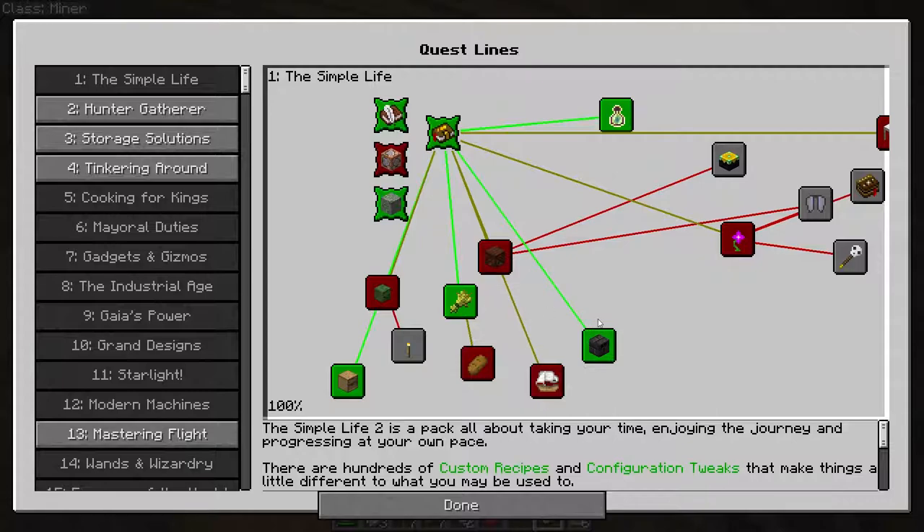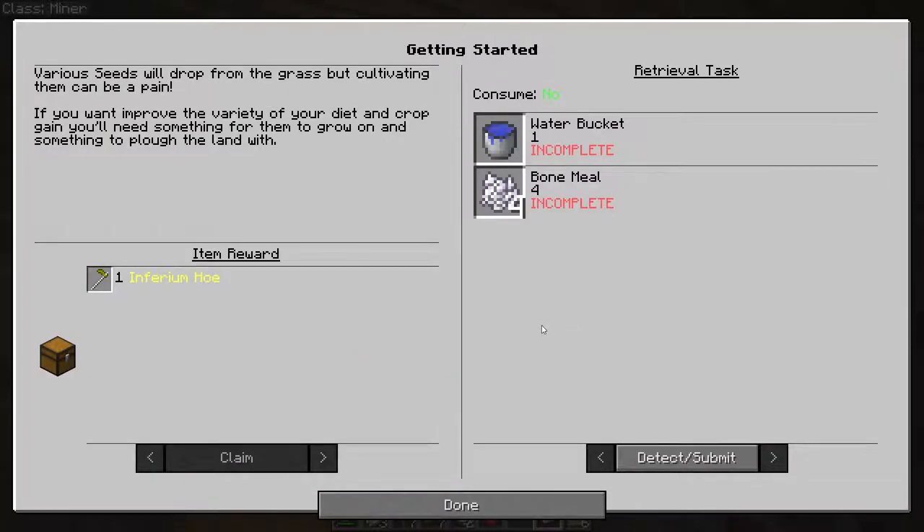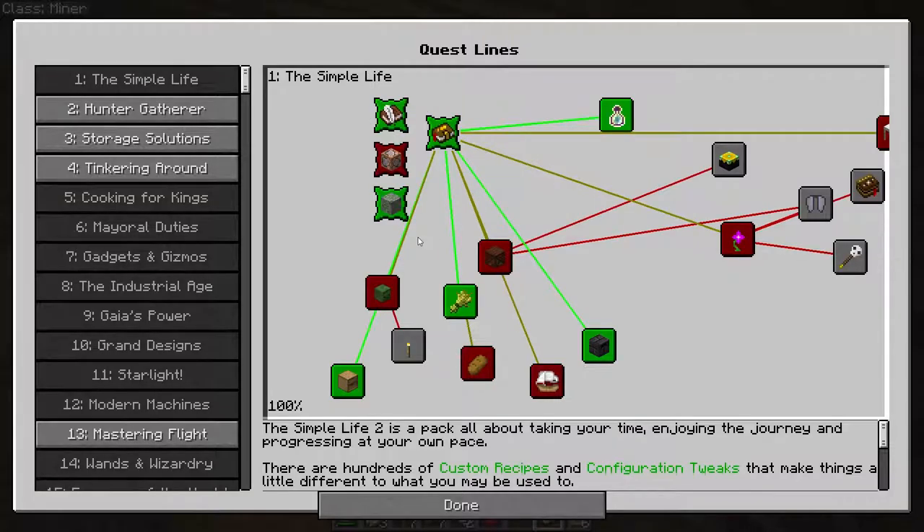Those are green. If you've completed them but haven't marked them off yet, they're blue. And things you don't have access to yet are gray. If you go to any of these specifically and click on them, you'll notice in the top left is a description of what you need to do, or about what this does in the modpack. On the right are some visual icons about what you need to do, and in the bottom left is the reward for doing those actions. The quest book is a very handy way to get to know a modpack well.